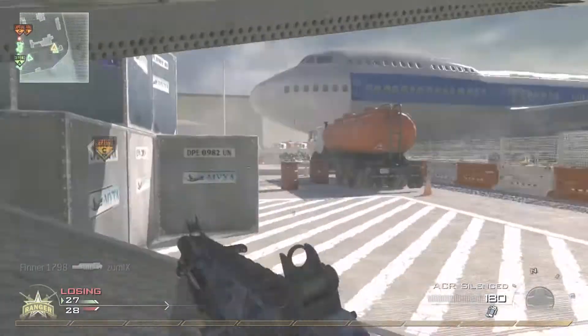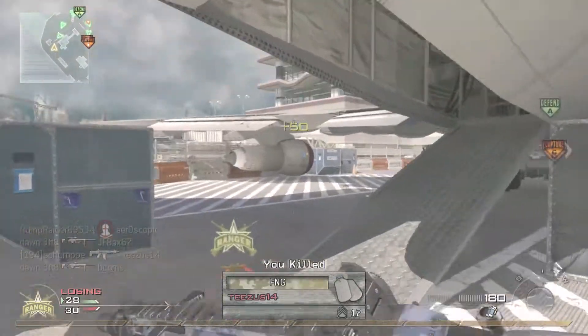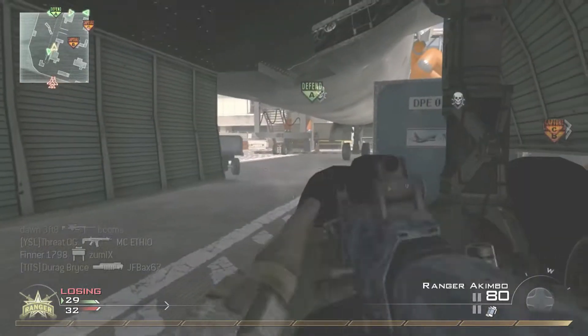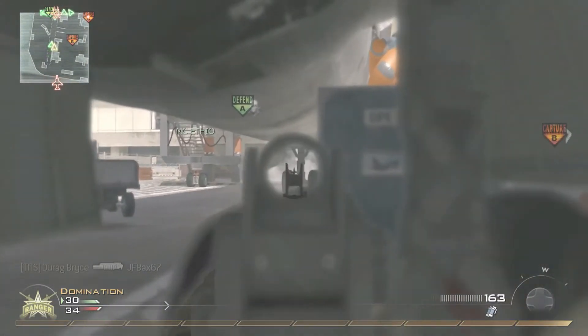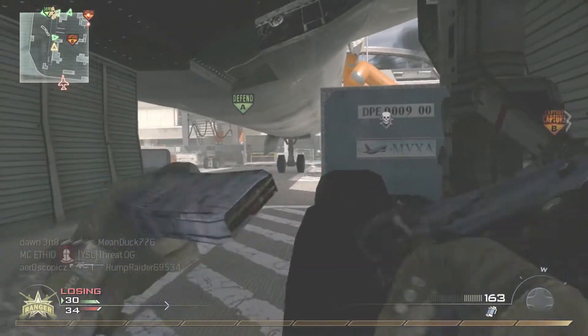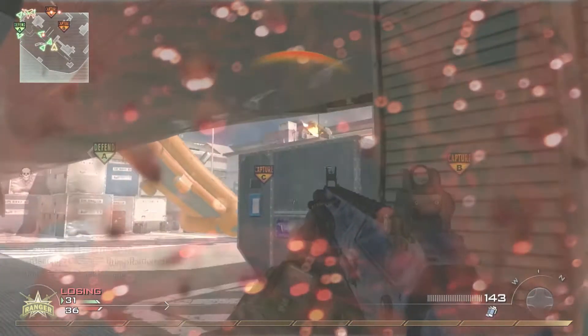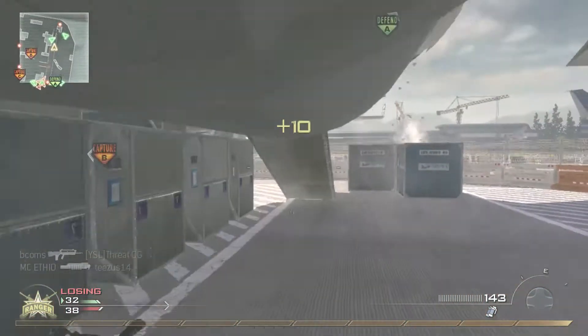Now I don't know about you guys, but in my opinion Terminal is an extremely overrated map. Don't get me wrong, it's graphically a pretty nice map and there are nice features such as the ability to get on the plane. However, it is super hard to get around on this map. There are like three routes that connect the back portion of the airport to the outside part of the map, and all of them are incredible choke points.